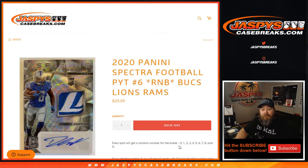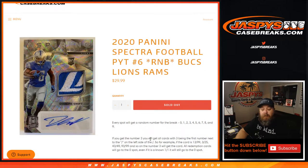Every spot gets a random number, zero through nine. If you get number three, you get all cards with three being the first number next to the left of the slash. So for example, if it's 13 out of 99, 3 out of 25, 43 out of 49, 93 out of 99, and so on, number three will get the card. All redemption cards will go to the zero spot, even if it is a known one of one, it will still go to the zero spot. All in-person one of ones obviously go to the one spot.